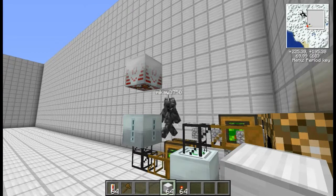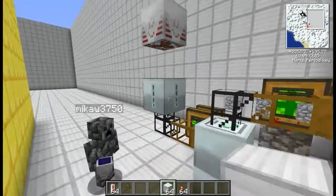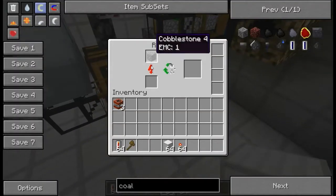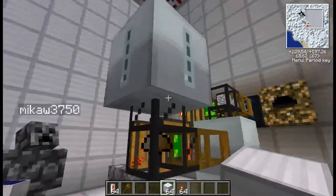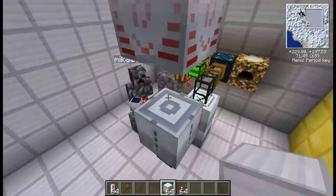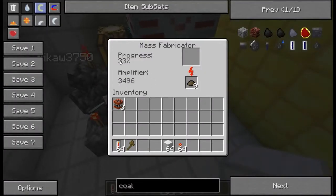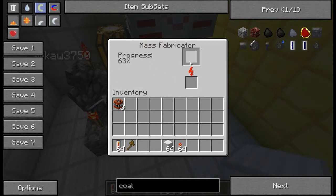Then the last redstone engine is pumping the scrap out — it's a bit tricky when it comes to actually getting scrap out of the cobblestone. But as you can see, the scrap is coming out and going into the mass fabricator. This has an amplifier on it, and to make this actually work we've got a high voltage solar array. I connect that up, and if you look into the mass fabricator it's using all of that scrap, amplifying it to get the progress done.